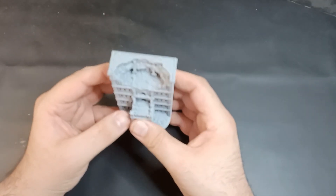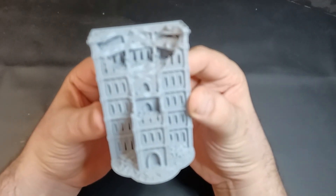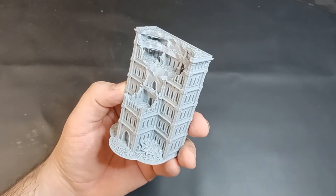So that was number 31. Here's 32 — a new shape for the building. So you can get a good look at the battle damage.